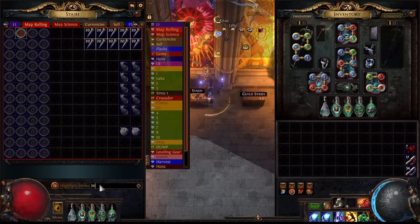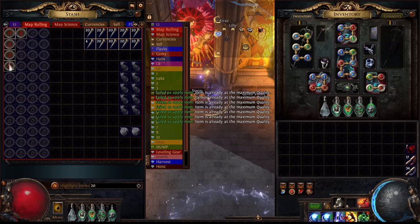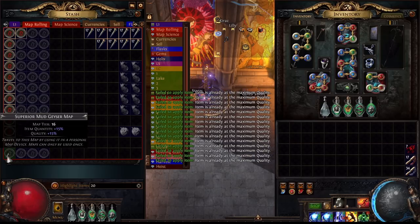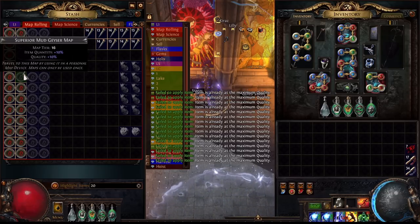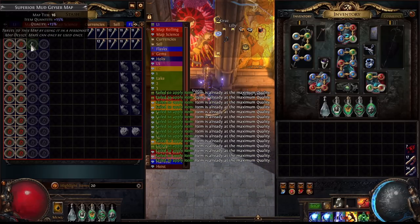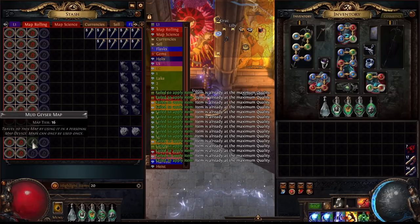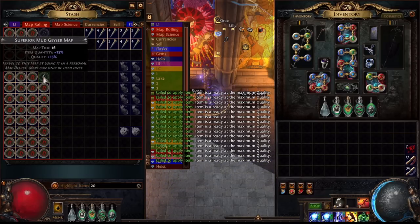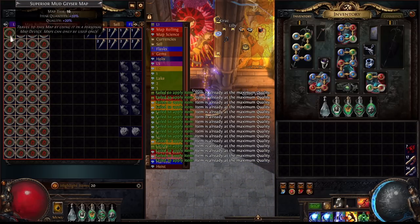For our map, we wanted a layout that made it easy to rush to the boss, as we will be utilizing an altar farming strategy. We also wanted a map that had another decent map connected to it on the Atlas. For this test, I have chosen Mudgeyser, as the map boss is always in the same location and it doesn't take more than 10 seconds or so to reach it. Mudgeyser also has an Atlas connection to Atoll, another great map layout for boss rushing. This should hopefully allow us to infinitely sustain our map pool, so long as we are willing to ping-pong back and forth between the two maps when we've run out of one.